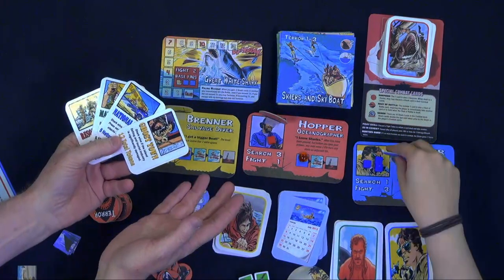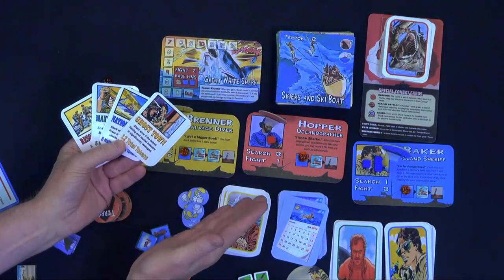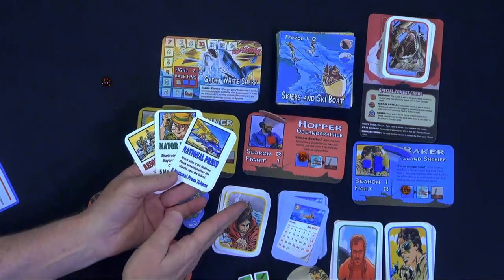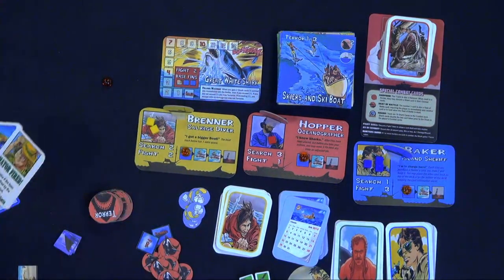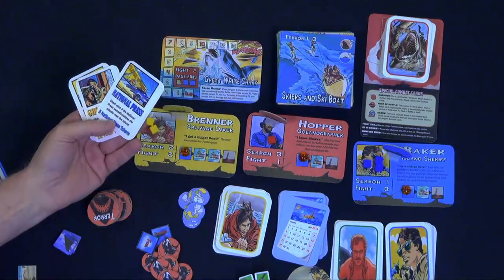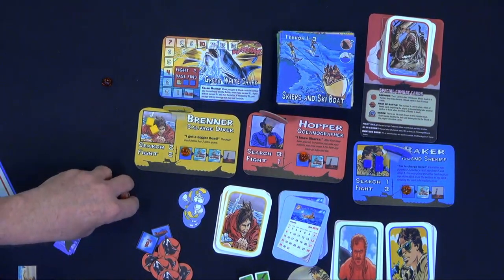What the shark's trying to do is create terror. The shark player at the beginning of the game considers how he's going to terrorize this small island town. He's either going to try to turn it into a ghost town by constantly attacking the tourist and fishing industry, force it to reach national press, get the mayor fired, or try to close all the resorts. So at the beginning of the game, the shark player picks whichever one of these he wants to happen and puts it behind the board — it's secret.